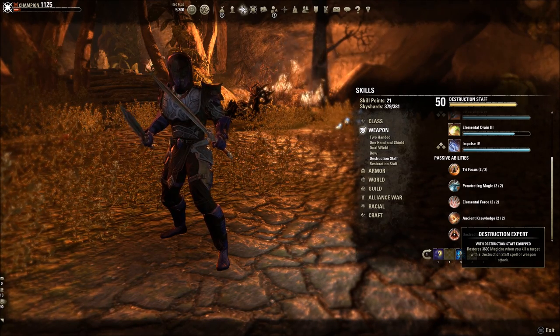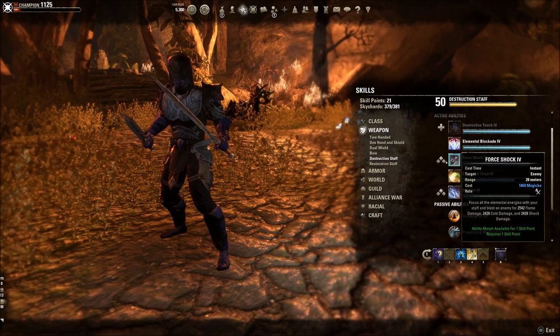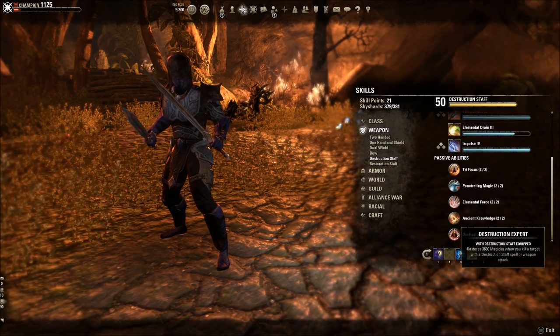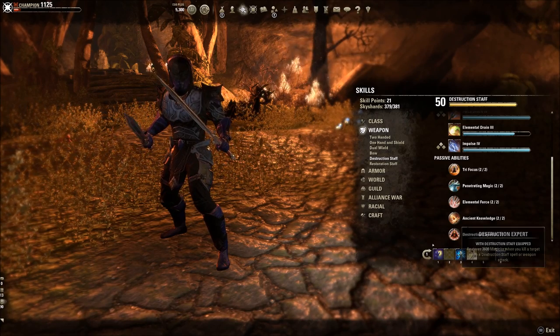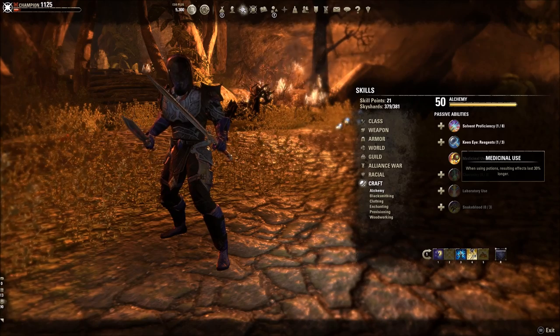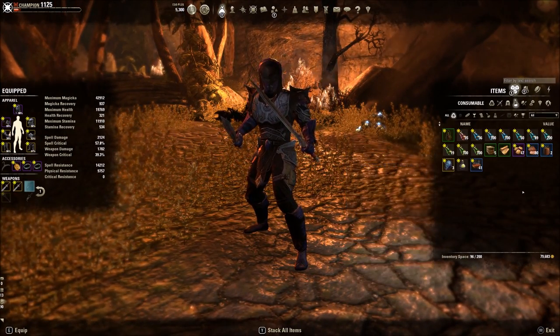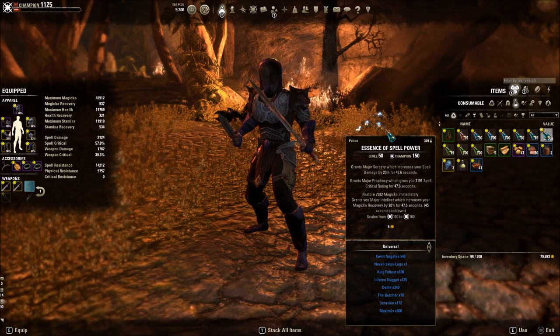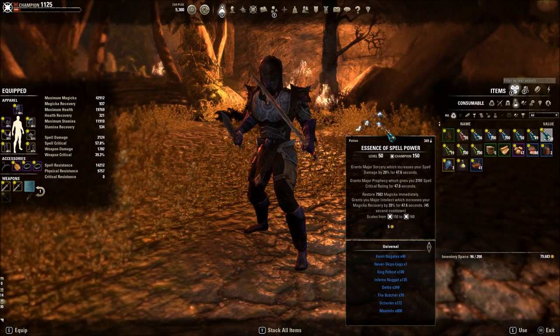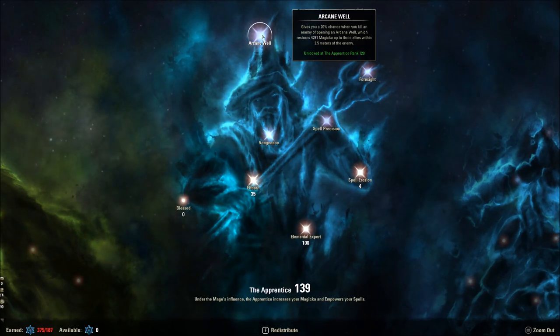Destruction staff is very powerful for resource sustain because it restores 3,600 magicka back when you kill a target. However, Templars typically use Dual Wield or Puncturing Sweeps as their main filler attack — not Force Shock morphed into Force Pulse — so you're going to miss out on a lot of those opportunities to get back magicka. You also have potions, and using potions with effects lasting 30% longer is specifically useful because if you're using potions on cooldown, essentially every 45 seconds you can get more max recovery.